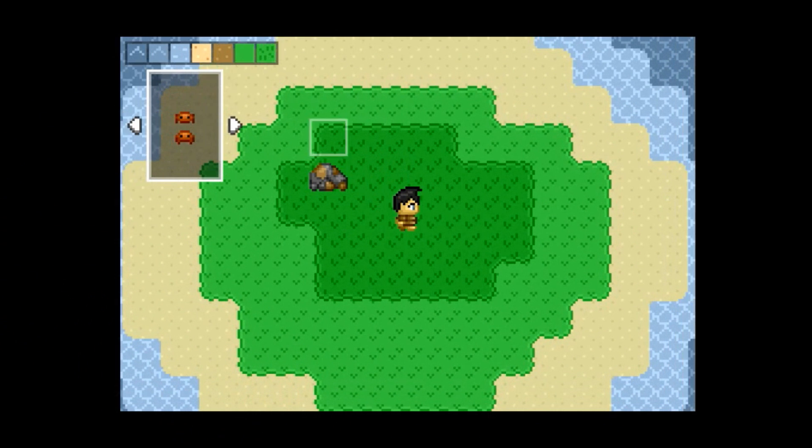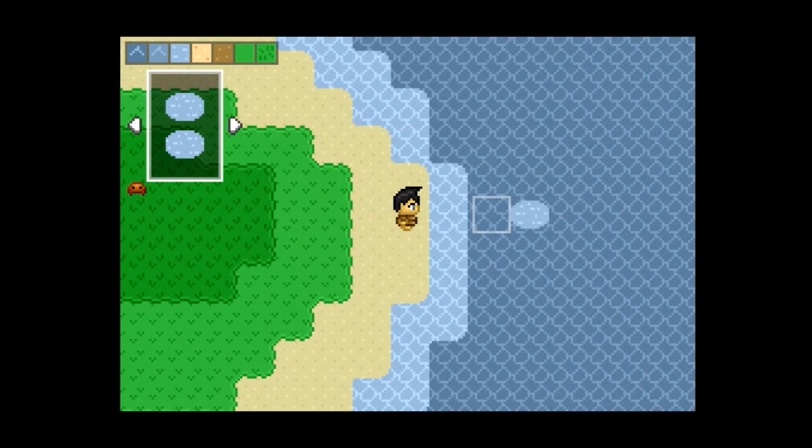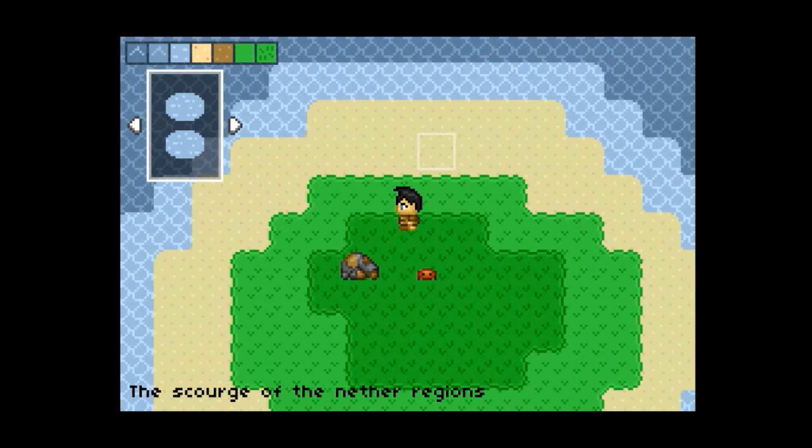There are also three more objects in the game. Copper vanes, schools of fish, and crabs are now accessible via the object editor. Crabs are currently stationary, but I'll have them wandering around randomly soon enough.